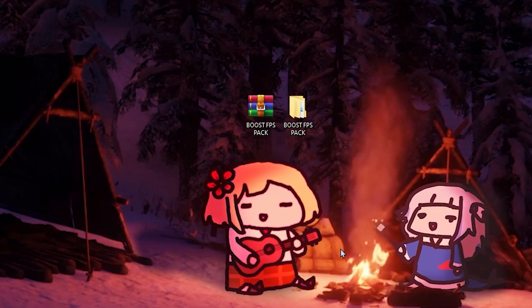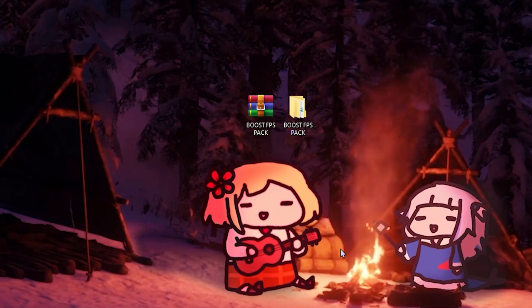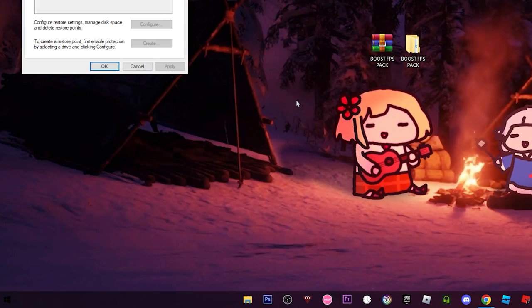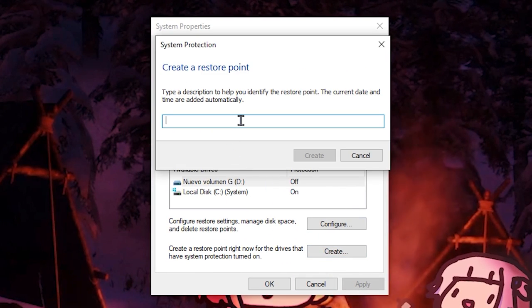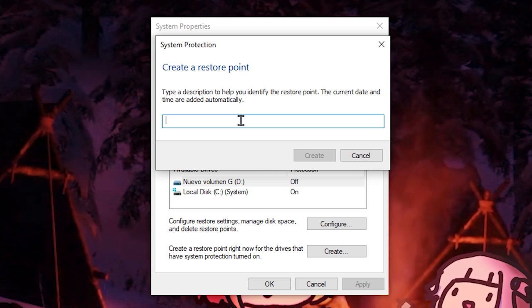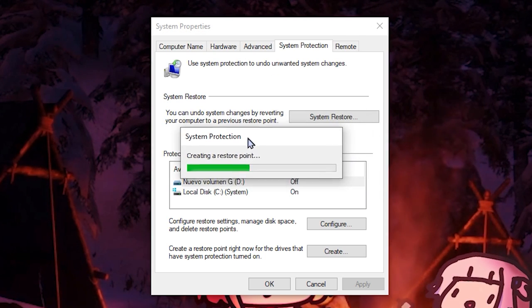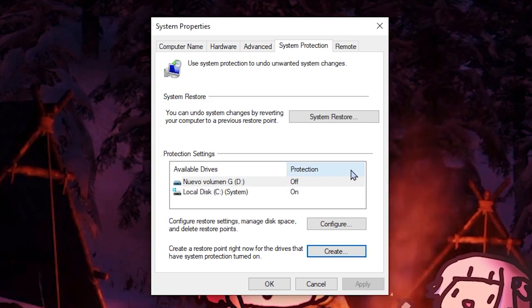Here's the boost pack we're gonna use, but first I recommend you to create a restore point. If you don't know how, it's really simple — press the Windows key, type 'create', click on 'Create a restore point'. Now we're on System Properties, click on Create, put the name of the restore point — I'm gonna put 'fps' — then click Create and wait until System Protection creates the restore point. The restore point was created successfully, so click Close.